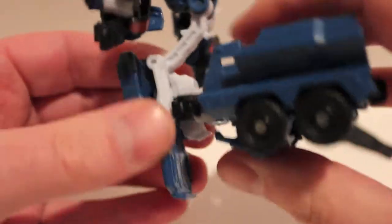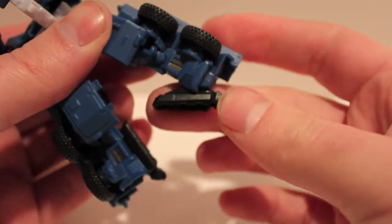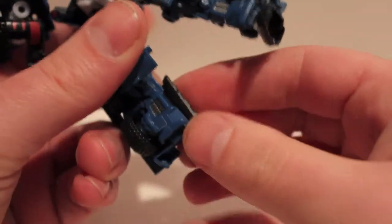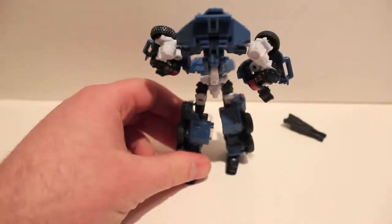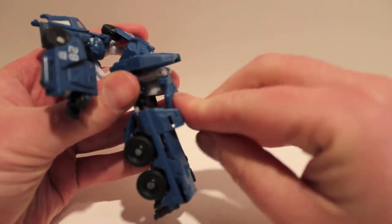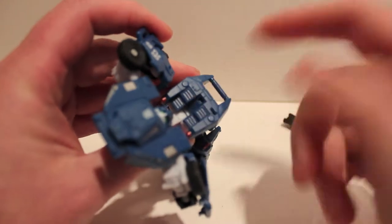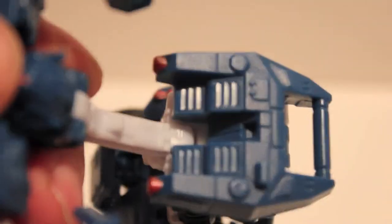Come over to the cockpit section and rotate that around - the head's right there. Then rotate this section around and it'll click into place. Come over to the feet and just pull the feet down and rotate them around - they're just sitting on the sides of the leg. Then fold the back panels that we opened before all the way shut until they close. Now we come up and close this panel. The butt panel will fold down.